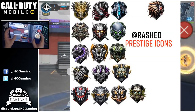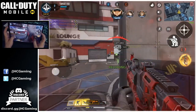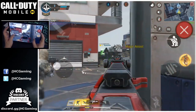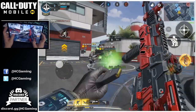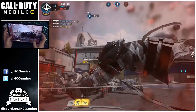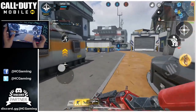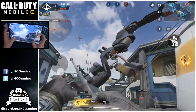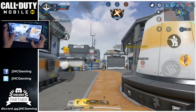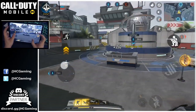Today we'll answer all the questions: what is prestige mode, how does it work, how do you do it, why would you do it — we'll talk about it today and look at the icons. Before we start, make sure you hit the like if you're excited for the next update. The update should be coming pretty soon, about three weeks, at the end of the season. There's a lot of stuff planned for season two. Make sure you guys subscribe to the channel for more Call of Duty Mobile videos — I post every day: leaks, gameplay, tips, and guides.